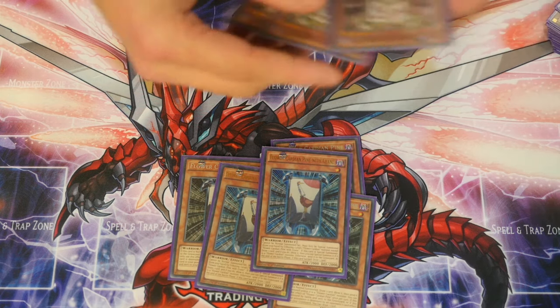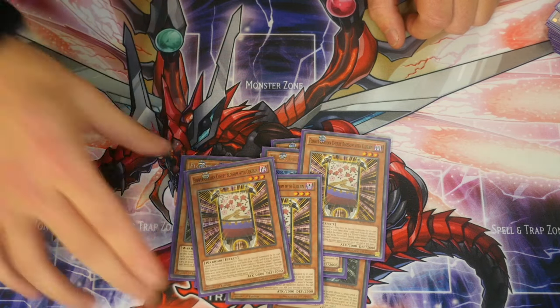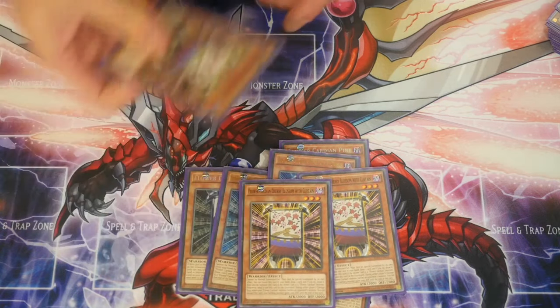Next, three Cherry Blossoms with Curtains — the other key card you need to be seeing. Without this or Pine, there's very little to start you off with. In order to summon this one, you reveal it from hand and reveal the top card of your deck; if it's a Flower Cardian monster, keep that monster in hand and special summon this one at 2000 ATK / 2000 DEF. Otherwise, send this card and the card you revealed to the graveyard.